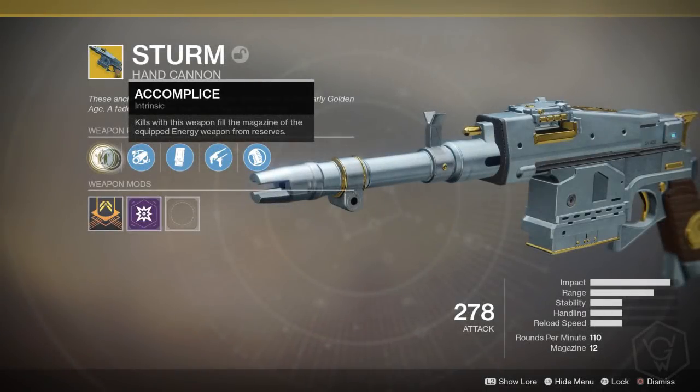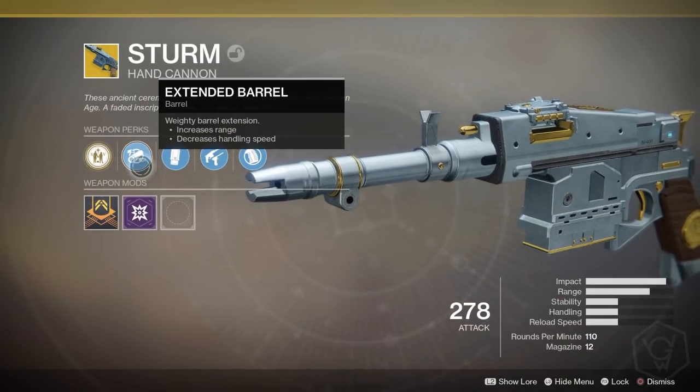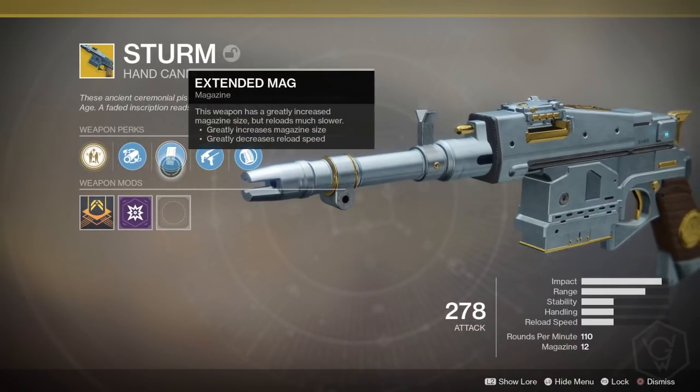What's up guys, Willis Gaming here. We're back again with another Destiny 2 video. In this video we're going to be taking a look at how to get the Sturm exotic hand cannon and the Drang legendary sidearm. If you enjoy the video make sure to hit that like button.